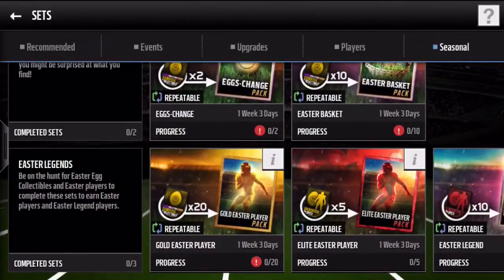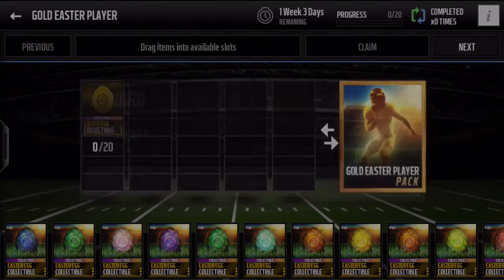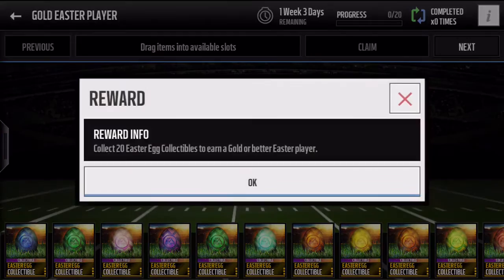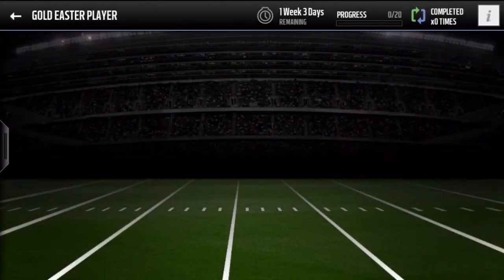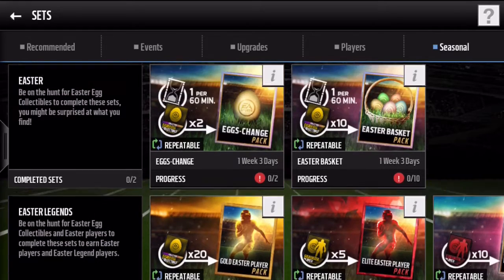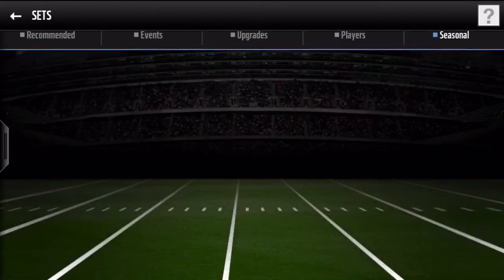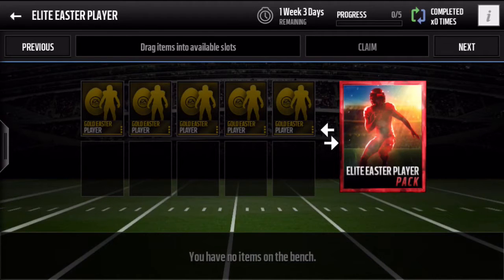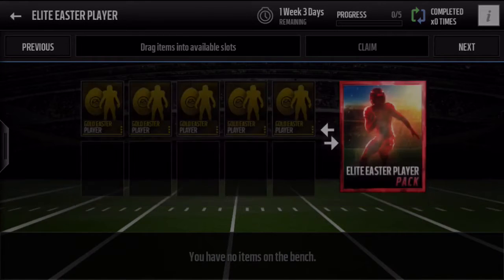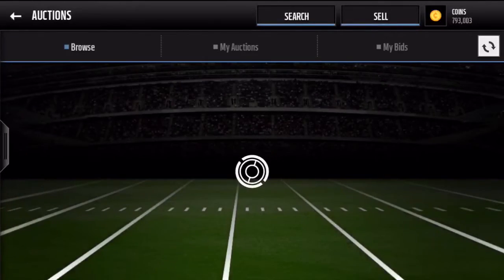Not as good as last year's. You can also trade in 20 easter egg collectibles for a guaranteed easter player — it's a chance-based outcome, so I wouldn't do that. And if you trade in five gold easter players, you can get an easter elite player, which can then be used in the easter legend pack where you get one of the easter legend players.